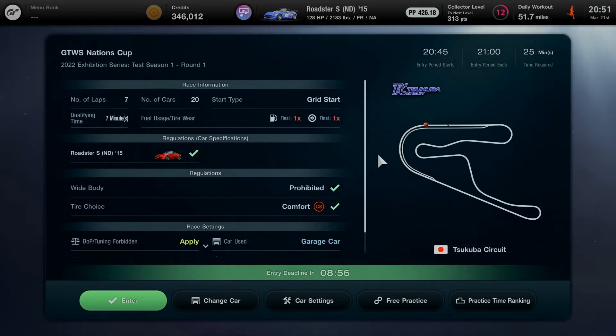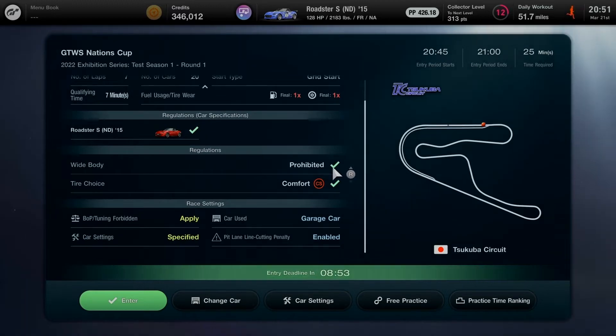Race information and regulations: car wide body will be prohibited, tire choice will be on comfort soft tires. Race settings will have four options. Balance of performance and tuning fitted will also be applied. Car settings will be specified. Pit lane and line-cutting penalties are enabled, so make sure to follow all regulations and take on racing responsibilities before you can enter. Garage car will be used on the race setting.